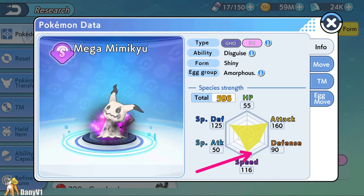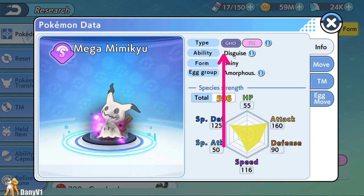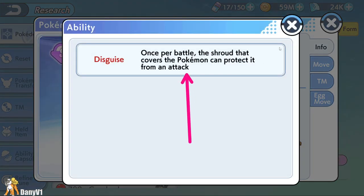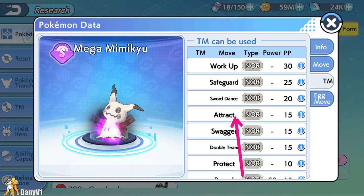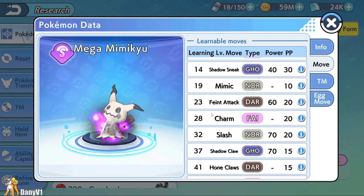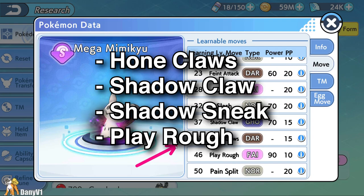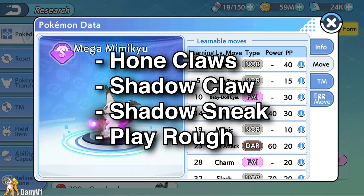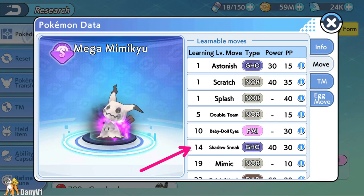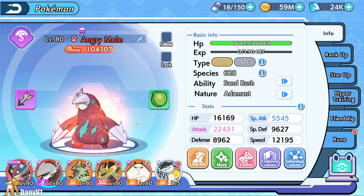Next is Mega Mimikyu. Shiny Mega Mimikyu can reach 160 Attack and 116 Speed — not the fastest, but not bad either. One of the best things about this Pokémon is Disguise, which gives you one free turn of protection. You can use that turn to set up Swords Dance with a TM and then just slap the enemy. Even without Swords Dance, Mimikyu's moveset is very solid with just normal moves: Play Rough, Hone Claws, Shadow Claw, and Shadow Sneak. Shadow Sneak is great as a priority move, but if you don't want two Ghost-type attacks you can swap it for Wood Hammer.